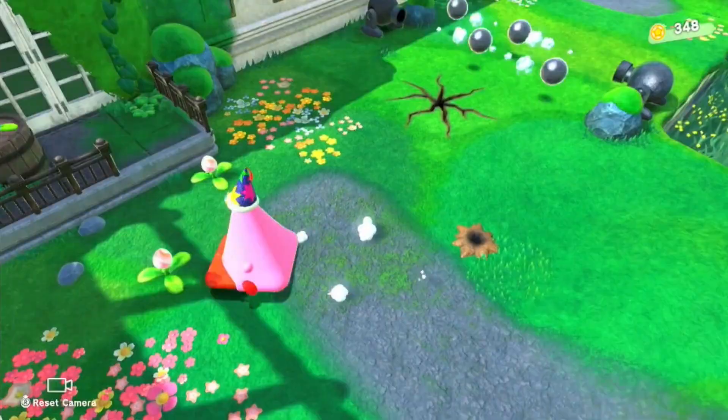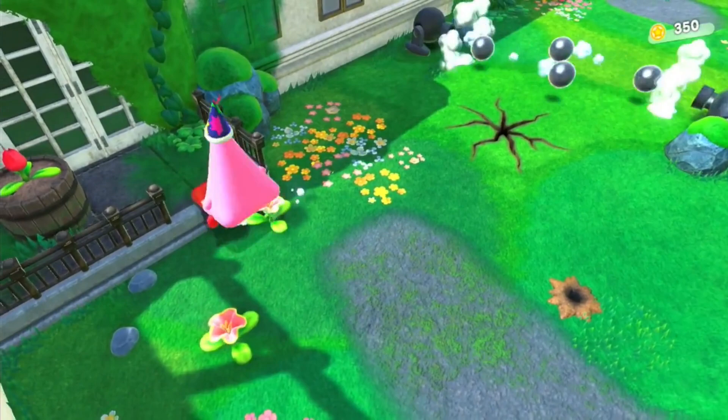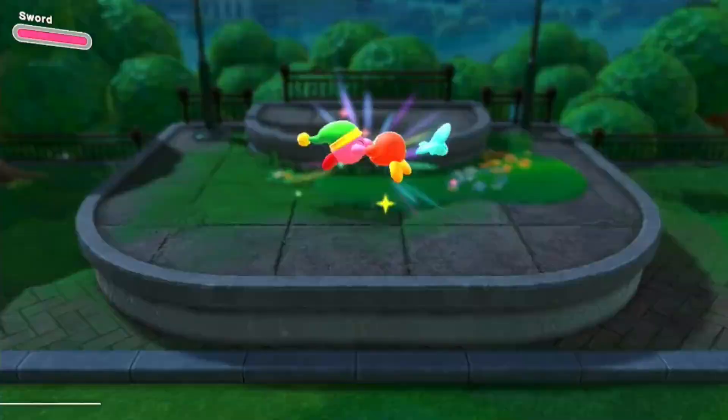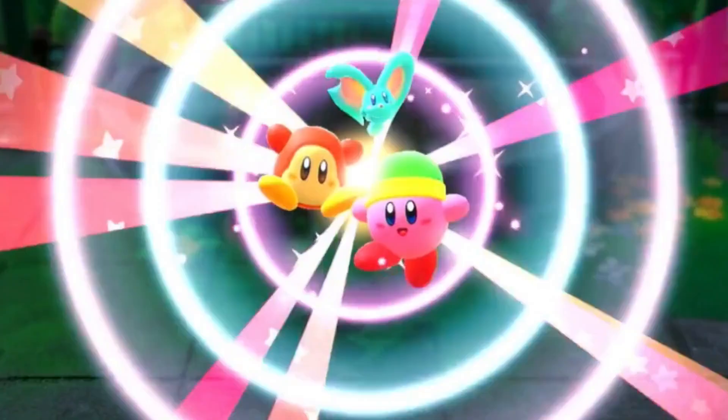In the next area, you can find the third tulip in this wooden pot in the corner. Become Kirby Cone and break this pipe. Ride the water to the balcony. Defeat the mini-boss and free the Waddle Dee — you can't progress otherwise.